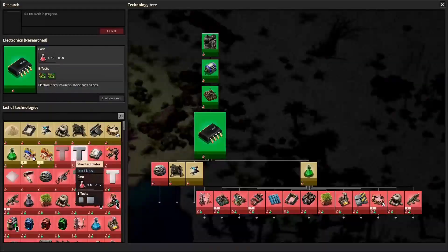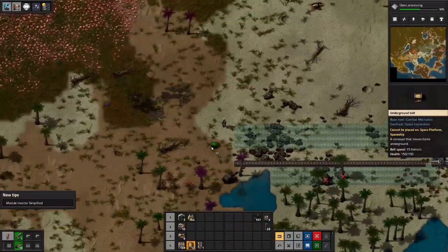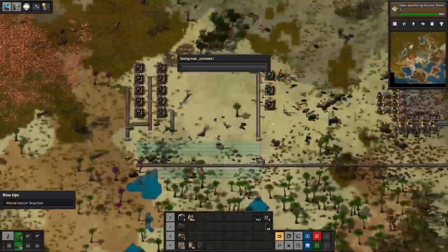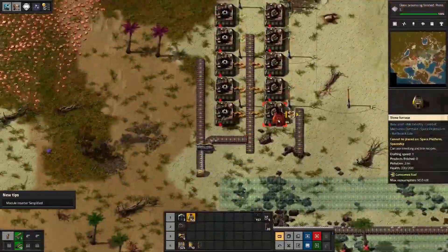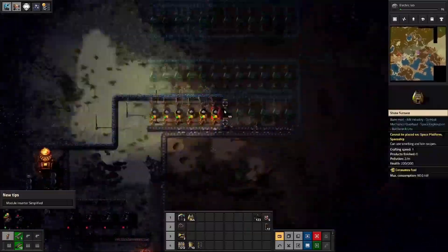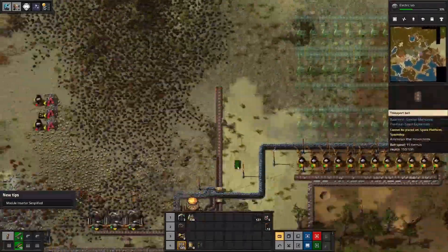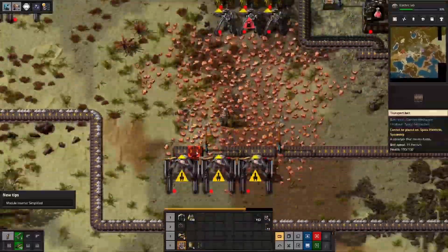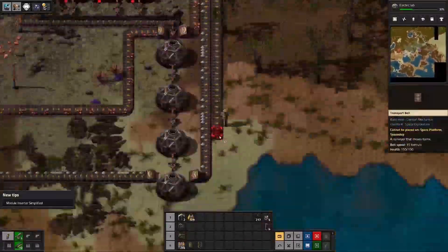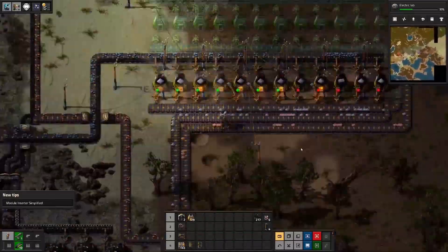Episode two starts out and we pretty much know from the outset that we need to automate small one-cylinder engines. We start to set that up and it is again a case of not leaving ourselves enough space. You can kind of see that copper patch on the left giving us trouble. This represents another one of the big early departures from vanilla in Space Exploration — even for transport belts, instead of just gear wheels and plates, it's gear wheels, plates, and engines, which is quite a bit of a lift in terms of early complexity.